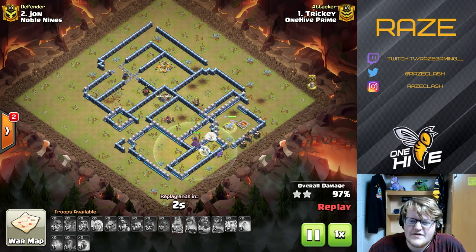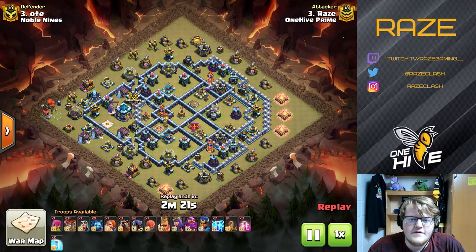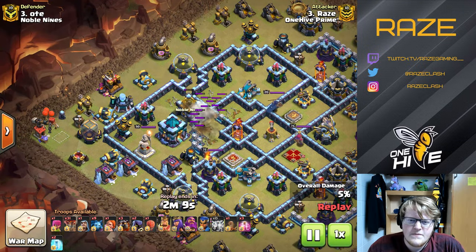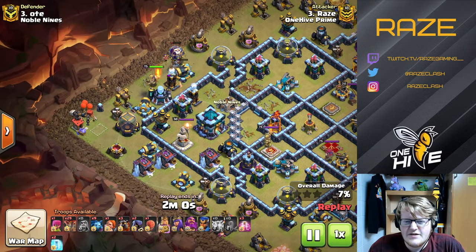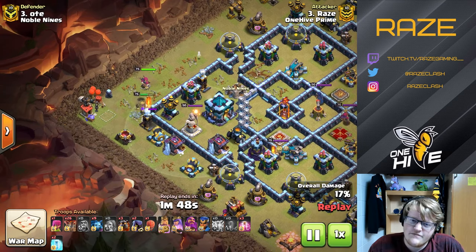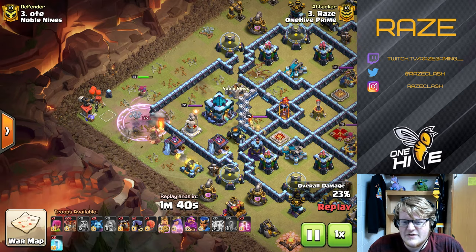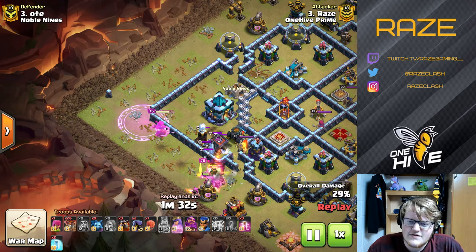Finally, my attack — spoiler alert, it included a super valkyrie, which is very interesting. Zap lalo with the super valkyrie: my idea was that with the sui I was about to do, there's no reason to bring super goblins since there's no good way to funnel with them. Super wall breakers can be inconsistent — I wasn't sure one could take out the corner wall by the air defense due to the damage there. But the super valkyrie deploys a rage spell, giving the barbarian king a little extra damage, though honestly it was kind of a waste — but it looks cool and it's fun to see the potential.